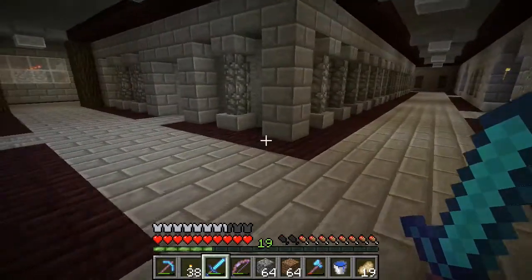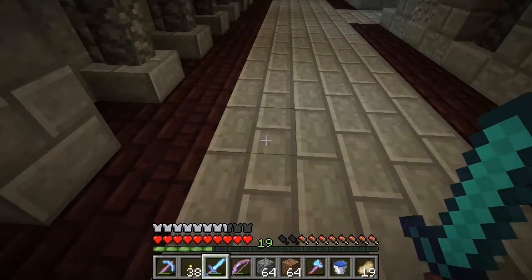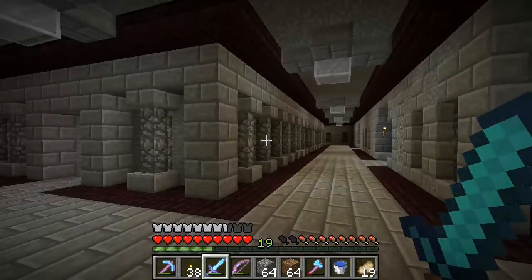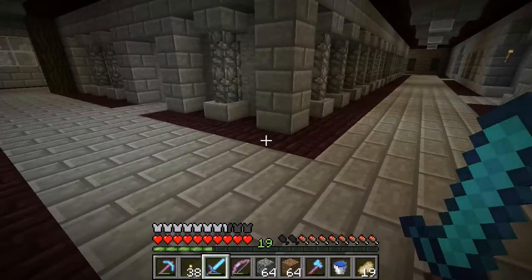An addition I made is I put this nether brick in. This was all stone brick, but I got an idea to put the nether brick in there and it made it complete. That just looks really good — I put that as a sort of border highlight thing and it looks amazing.